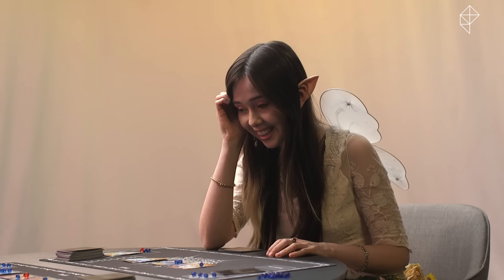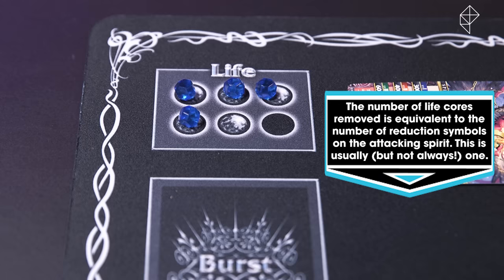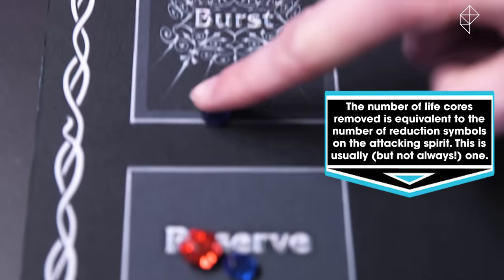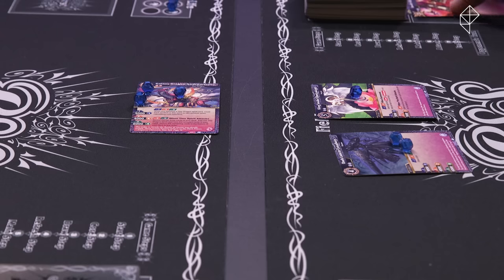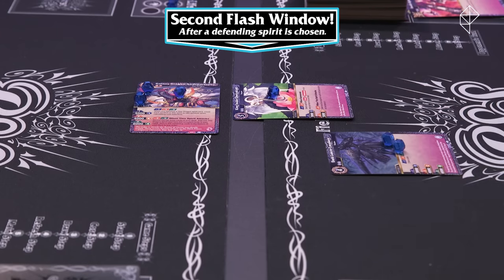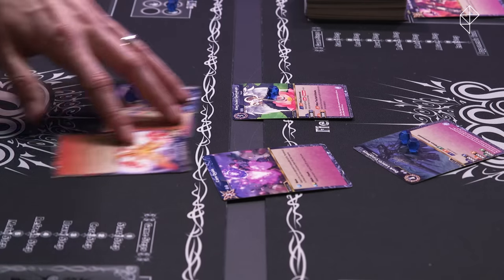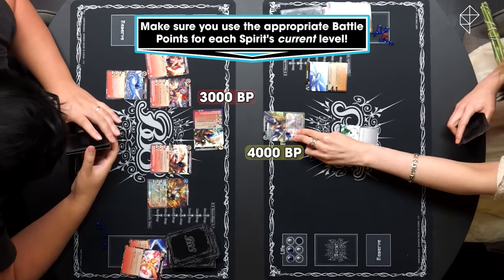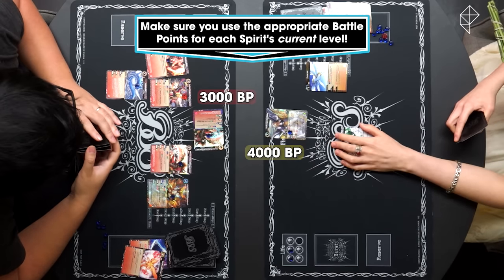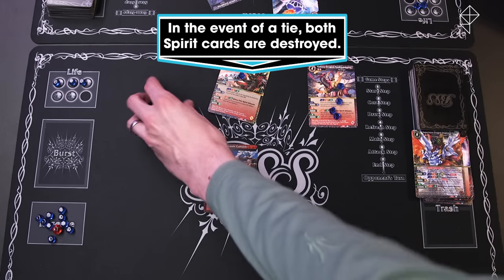Once the flash window closes, the defending player needs to make a decision. They can either choose one of their refreshed spirits to block the attack, or they can refrain and take a hit to their life instead — in which case they'll take a core out of their life track and move it to their reserve. If you lose all five of these, you lose the game. If they choose to block the attack, a second flash window is triggered. Once the second flash window closes, the battle resumes, and whichever spirit has the highest total BP, or battle points, is declared the victor. The losing spirit is sent to that player's trash and any cores on it are moved to the player's reserve.